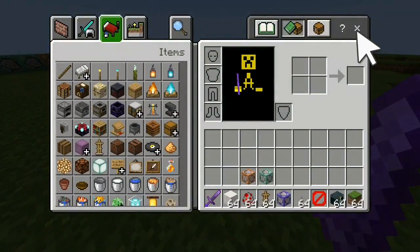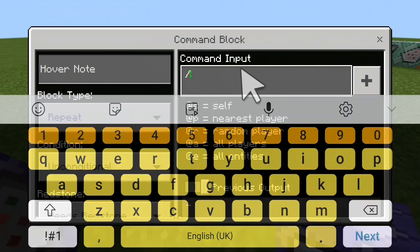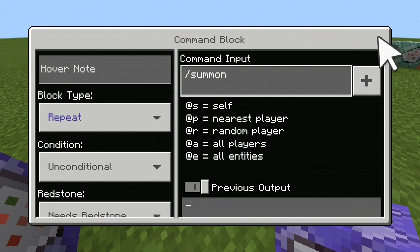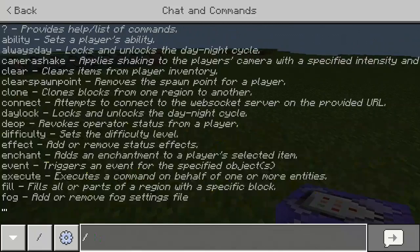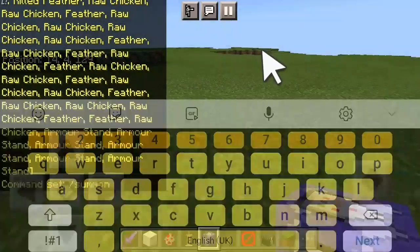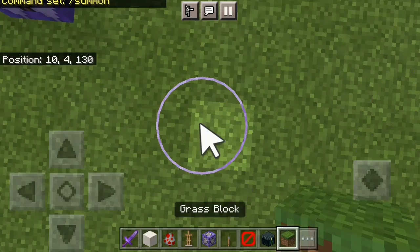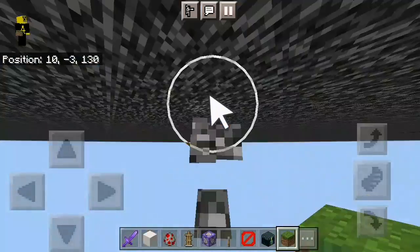Up next, with the repeating command blocks, we have a summon. It's just /summon, and it's the entity then the position. So if we were to take a position once the chat goes away - 10, 4, 30.